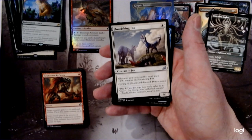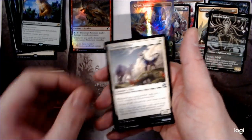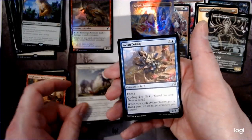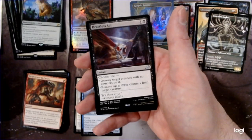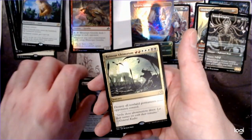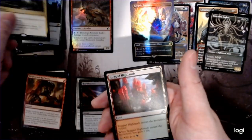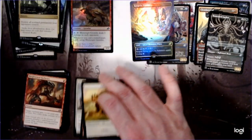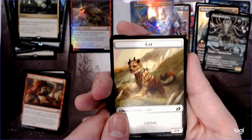There's a second Flourishing Fox — as you can tell, this is clearly one of the harder to get commons. And an Elvish Oddity, Heartless Act — there you go, our second Heartless Act, great one to open. And another Ruinous Ultimatum. So if destroying all their things once isn't enough, play two. And then this creepy cat token — there's something unsettling about that art.